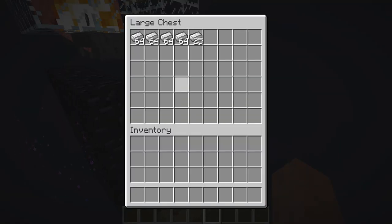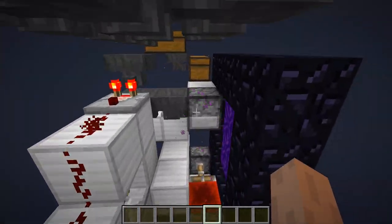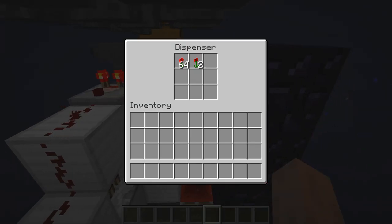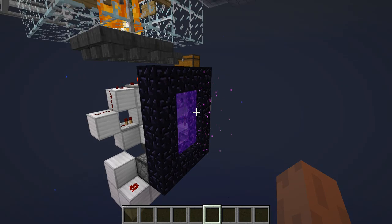Pretty much how it works is you have the iron farm that has like, I believe, 64 villages. And pretty much you don't want this chunk to load or whatnot. So what you do is you have this little machine right here that pretty much shoots poppies into this nether portal, which then reloads the chunks.